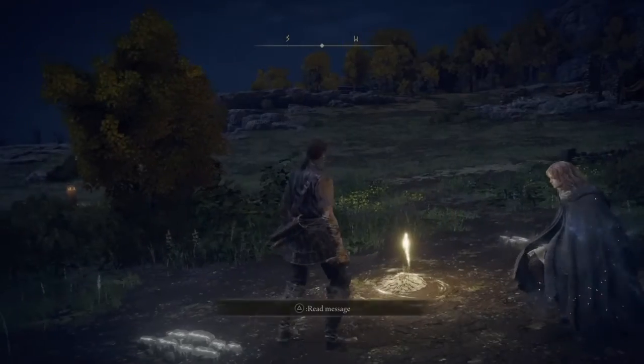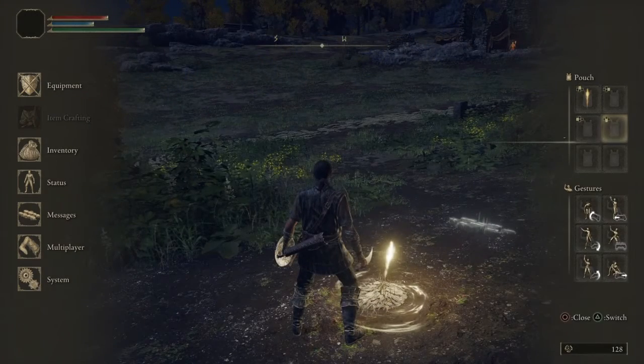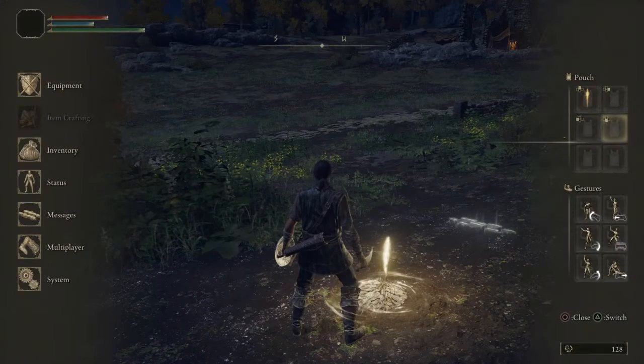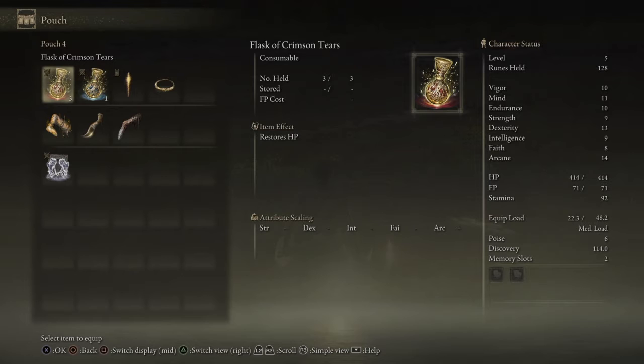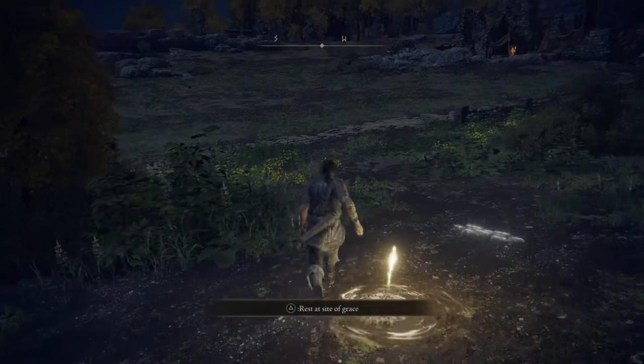Now all you need to do is select the ring by going over to your pouch here. I personally like down on the D-pad. If you look at the bottom right, you'll see it says switch right there. That's the button you want to hit depending on your platform of choice. Go over to the Spectral Steed Whistle, and now it's on your bar.